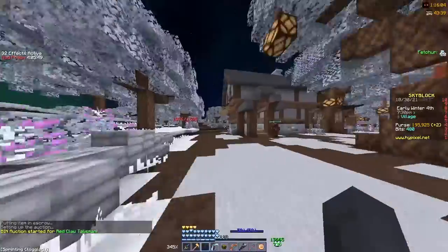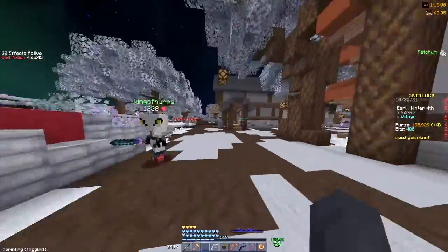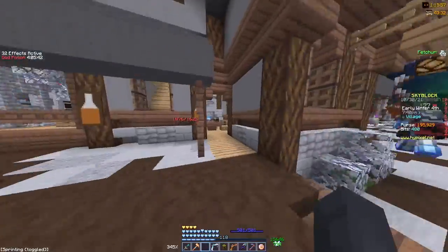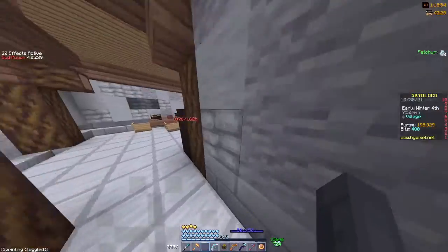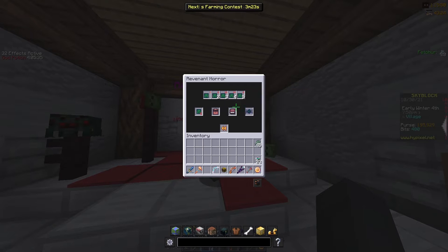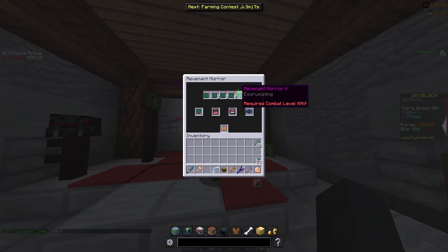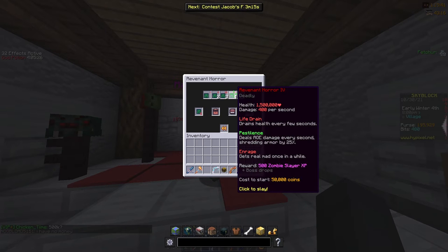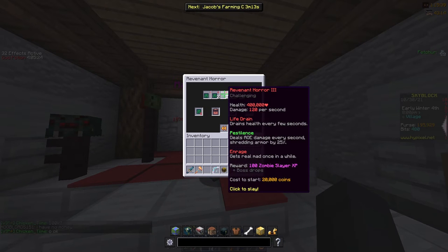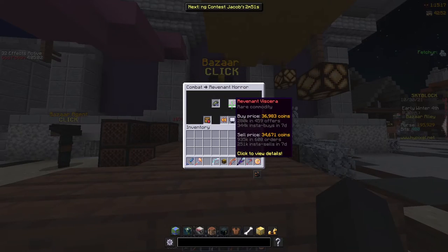The second one is also through slayers. It's a little bit harder to get, but it's not difficult — you're going to have to get your Revenant Horror to level five, which is about 5,000 XP, so it's really not that hard. You just have to do a bunch of Revenant Horror fours or threes if you can't get to fours. Then all you need to do is go to the Revenant Horror vendor and get 39 Revenant Viscara.